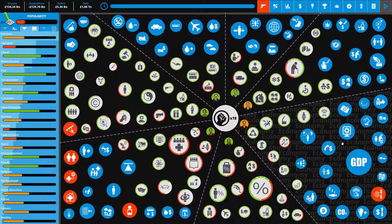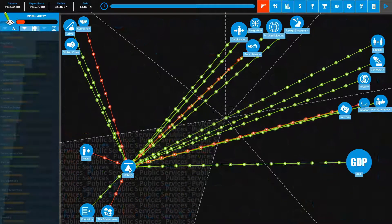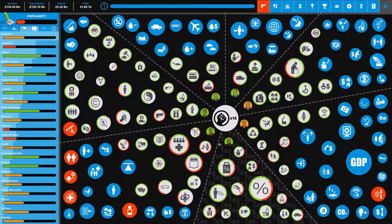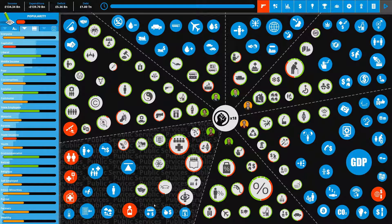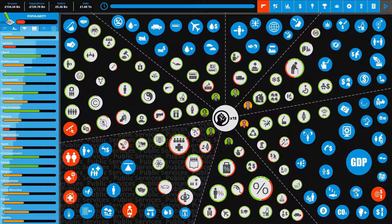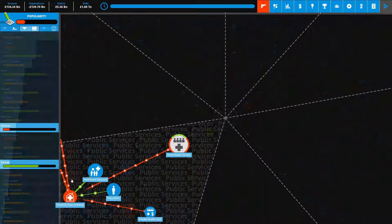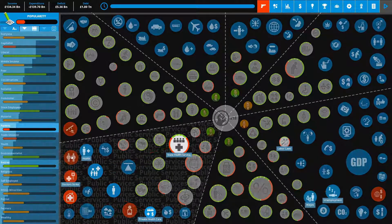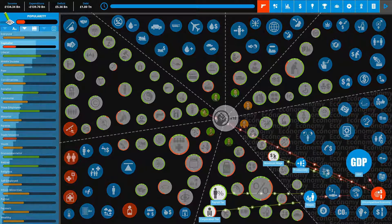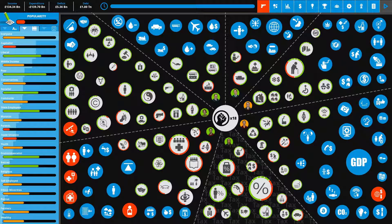Over here we have all the policies in play, different metrics like stability and GDP that are affected by the policies. We have crises that have popped up specifically because we've hit certain negative thresholds — like respiratory disease, hospital overcrowding, a doctor strike, the obesity crisis, and an uncompetitive economy. That last one is a big one because it's negatively affecting our GDP.